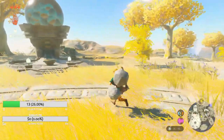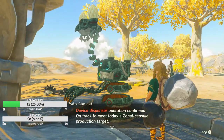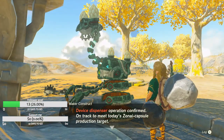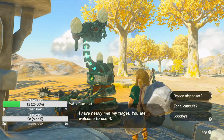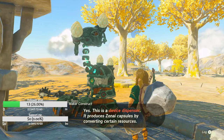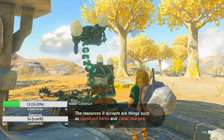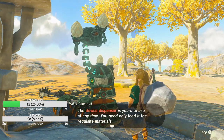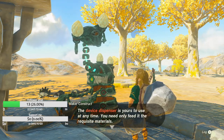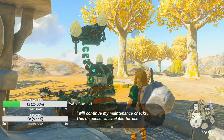There's a Zonai capsule — care to explain? Device dispenser operation confirmed — on track to meet today's Zonaite capture production target. Device dispenser: yes, the device dispenser reproduces Zonai devices by converting certain resources. The resource is accessed — on track to meet Zonaite capture target. Device dispenser reserves available to use any time — you only need to read the requirement. I'll continue my maintenance check — the dispenser is available for you.